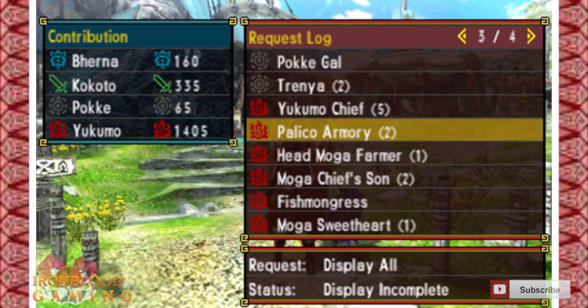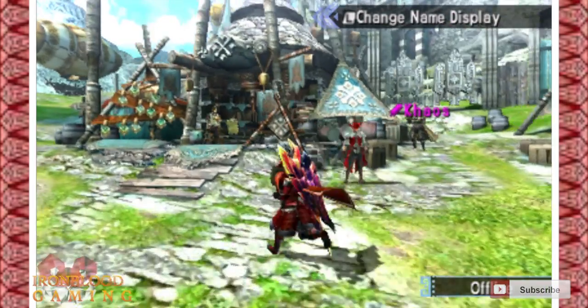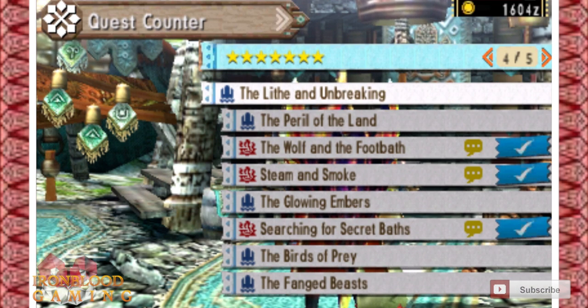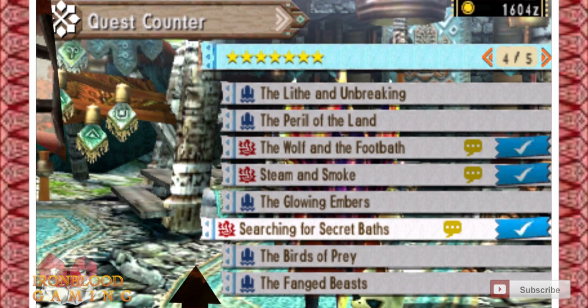Once you do the Palico Armory, it opens up the final portion of the adventure, which is called 'Searching for Secret Bass.' Once that quest chain is completed, you'll be able to go ahead and craft the Toka armor.